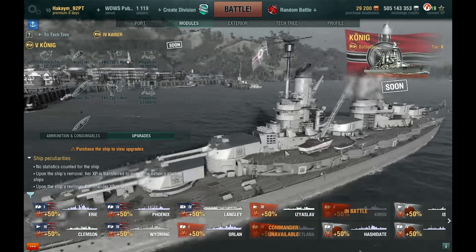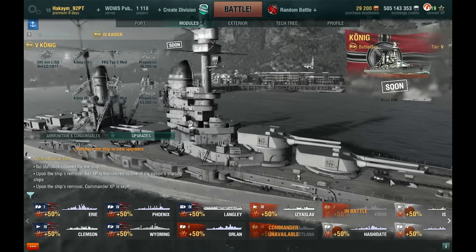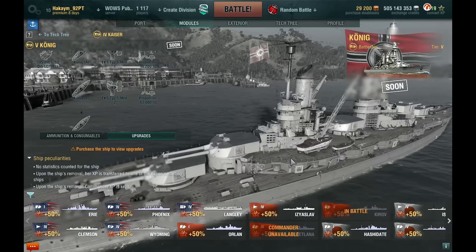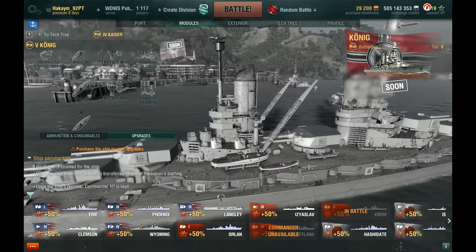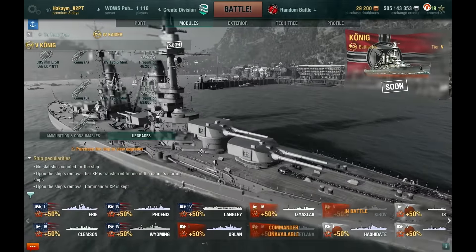Tier 5 is the König and pretty much it kind of reminds me of a Wyoming, or even kind of like a Fuso battleship. You still have five turrets — two are in front, one mid, and two in the back.